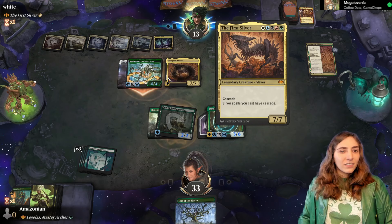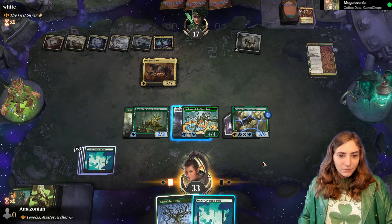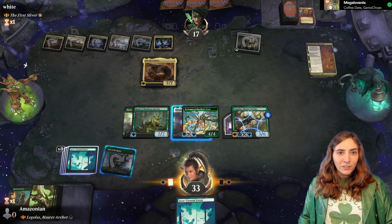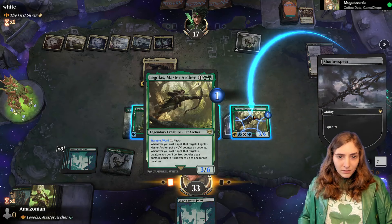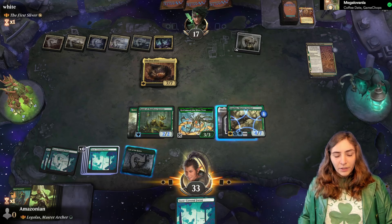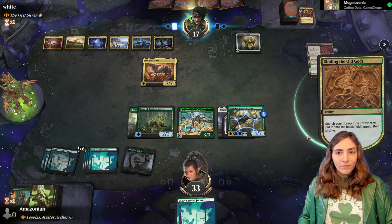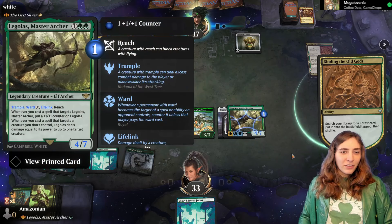Hey! You give that back! I guess I can at least prevent the damage to face — these two don't kill each other, they just vibe. Am I willing to sacrifice a creature to get a little bit more damage? I feel like I'd rather not, but it is tempting, since we have enough mana to replay Legolas so easily. I think this is fine, I'm just going to make him a little bit tougher.